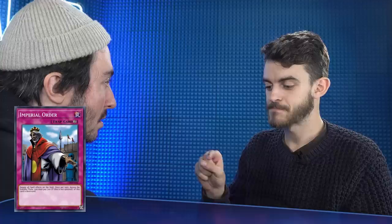You can then respond with Imperial Order. The way chains work is you build up, and then resolve backwards — the last thing declared is the first to happen. So if your opponent plays a spell to search their deck and start their whole combo, you respond with Imperial Order, the chain resolves, Imperial Order kicks in, and your opponent's spell effect fizzles with no effect because of Imperial Order. So it's like a counterspell, but permanent — it stays on the field because it's a continuous trap.